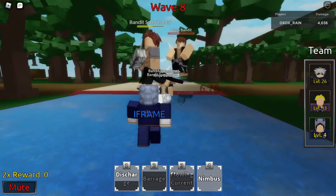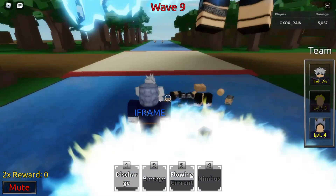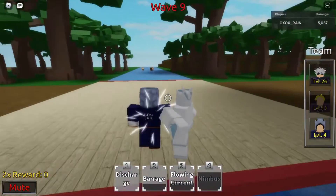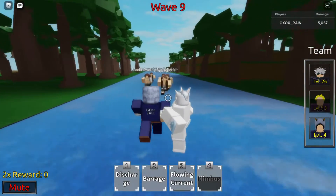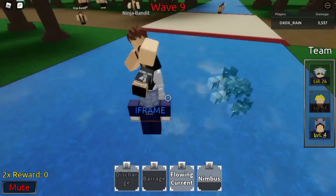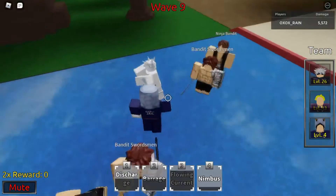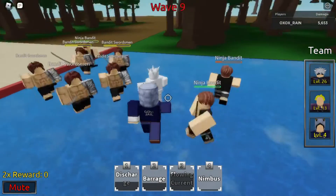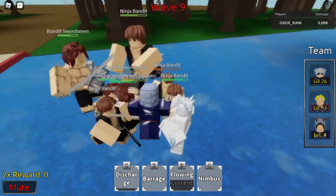Flaring current is a really good knockback. Barrage is pretty good — just regular barrage. M1s are pretty cool too. He doesn't take that much damage for some reason; I haven't taken any damage, I don't know why. Discharge is also really good for a line of enemies.